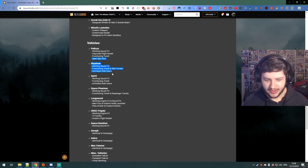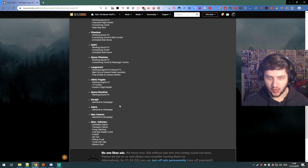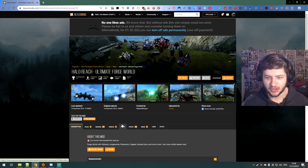And then all these other vehicles — we can fly the spirit, the space phantoms, the normal phantoms, UNSC frigates, the saber, which is the jet plane from when you shoot up from the rocket in story mode. We've also got pretty unique other vehicles which are usually props we can't drive: electric carts, pickup trucks, troop warthog — all of these things which are not usually in Forge Mode are unlocked in this modded version.